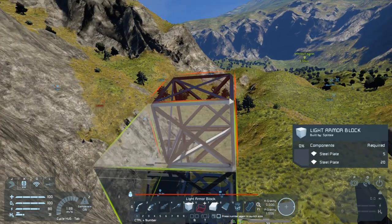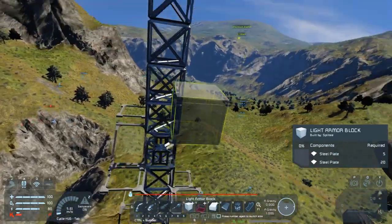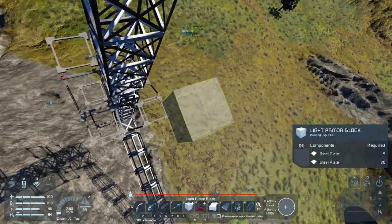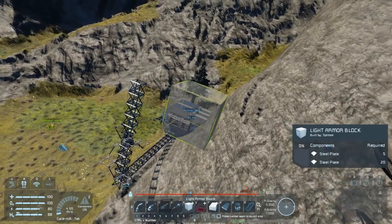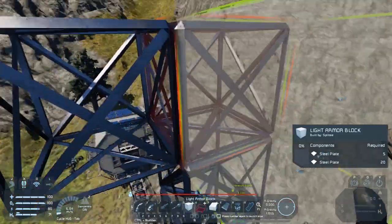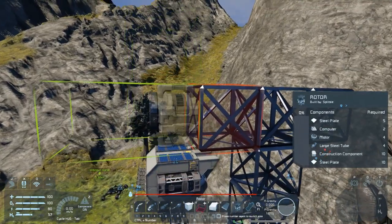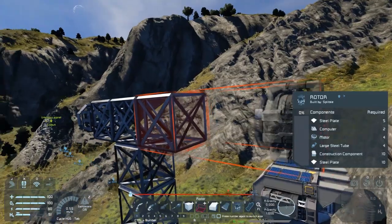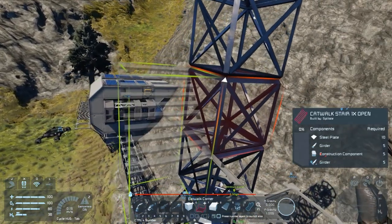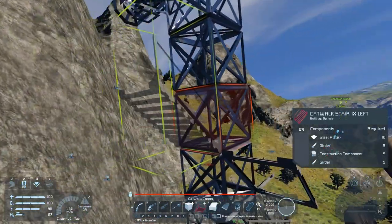Now we've got to get everything high enough up that the solar panels as they're being rotated can't hit anything. The solar panels are four blocks long, so we should take this up at least five. That's going to be plenty high enough and that's far enough away from the mountain side. On top of this we need to have a rotor for spinning each side. Before I get too excited I should probably check and make sure the stairs are actually going to line up right so we can walk all the way up to the very top.